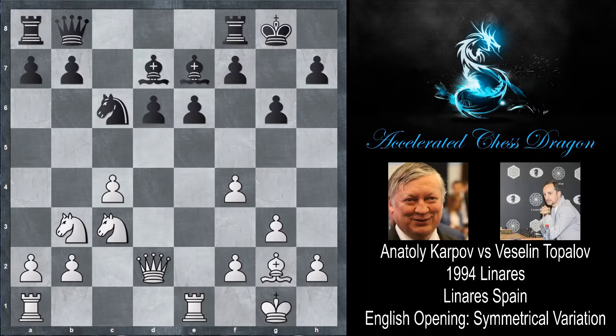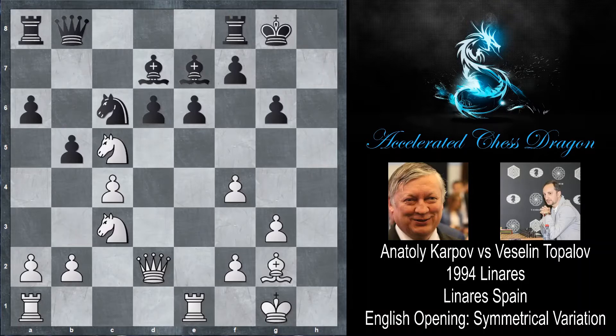So just g6 by Topalov and here h4. Karpov is trying to strike the g-pawn from both sides, and now a6 by Topalov. H5 by Karpov and b5 by Topalov. Topalov is trying to expand on the queenside meanwhile while Karpov is trying to do the same on the kingside. Hxg6, hxg6, and now Nc5. Karpov just wants to trade his knight off for the bishop. So dxc5 and now queen takes d7 and rook to c8. Topalov manages to defend the knight somehow.